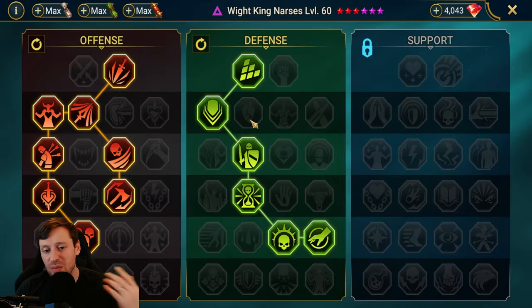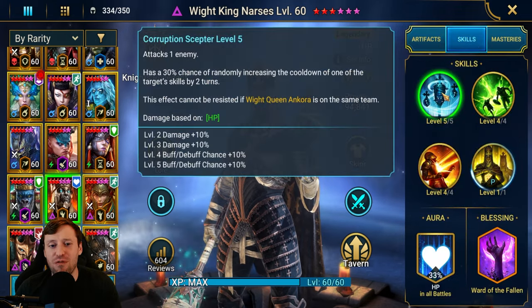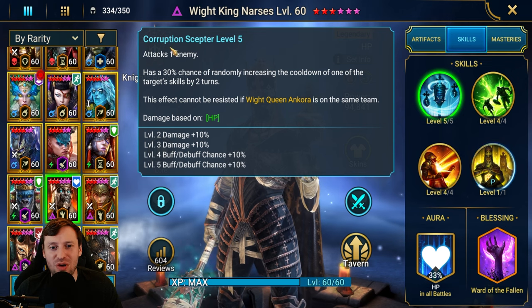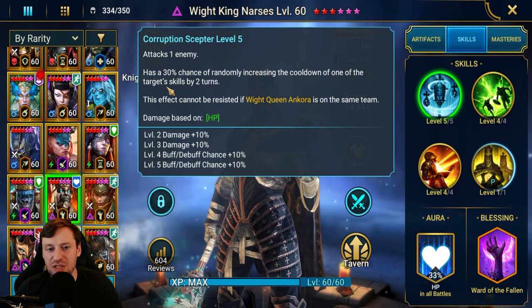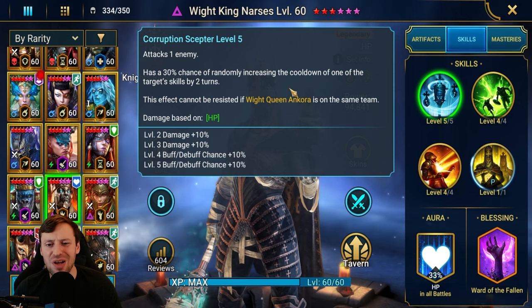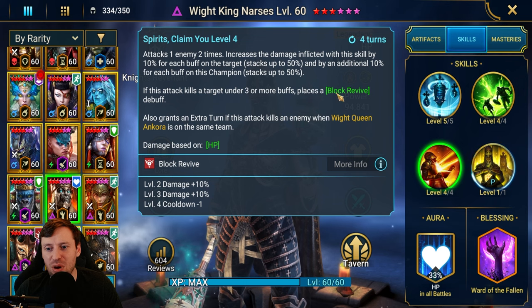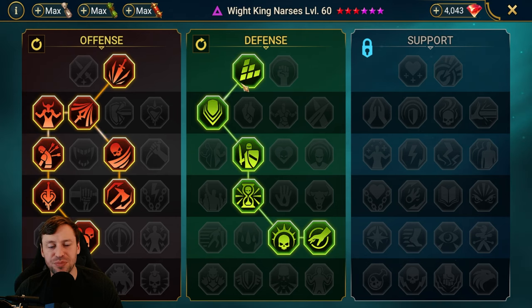And we're getting this for free essentially — if you had 120 void shards, they gave him away for free. His A1, Corrupted Scepter: attacks one enemy, has a 30% chance of randomly increasing the cooldown of the target's skills by two turns. This effect cannot be resisted if Ankora is on the same team — so you don't even need accuracy. Even without pairing them together, he's still so broken, and you're still getting Block Revive.